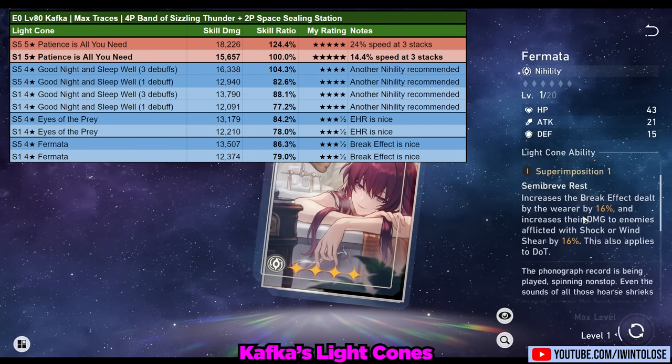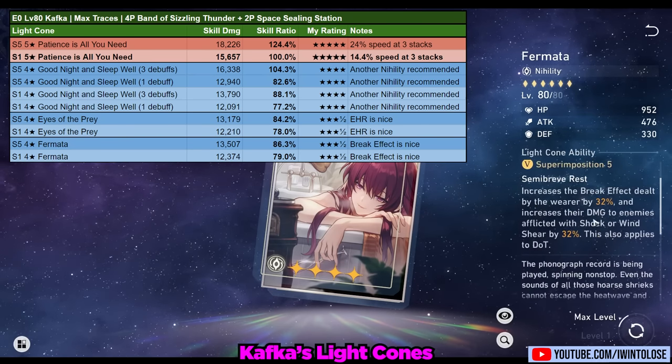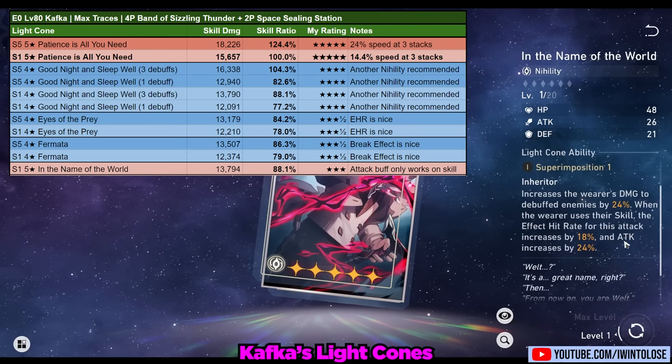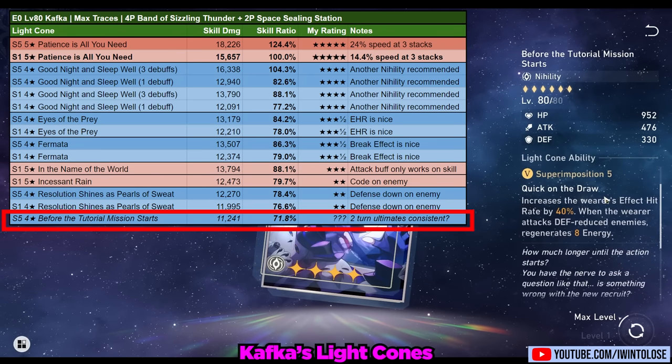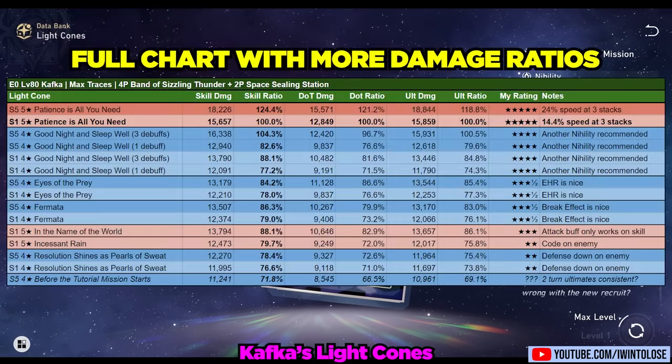Fermata is a good choice as its break effect and situationally increased damage when you break the enemy is nice to have. In the Name of the World is a viable choice, but keep in mind the attack buff only works on her skill. An interesting option I haven't fully tested yet is Before the Tutorial Mission Starts — theoretically you might be able to consistently perform two-turn ultimates if her talent also triggers this light cone's passive when the enemy has defense down. I'll leave this one with a tentative question mark for its rating until further testing.